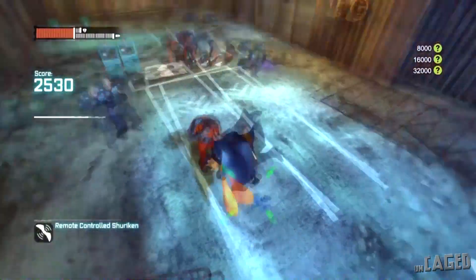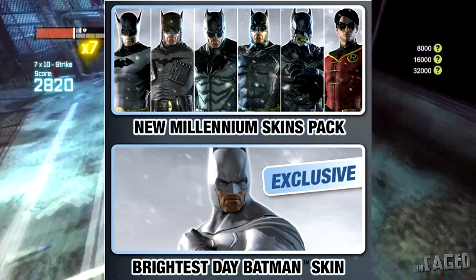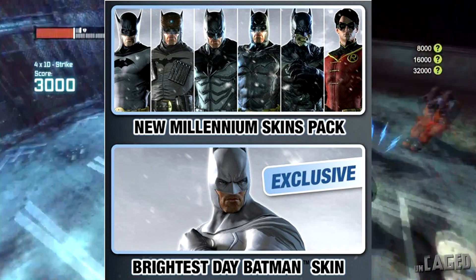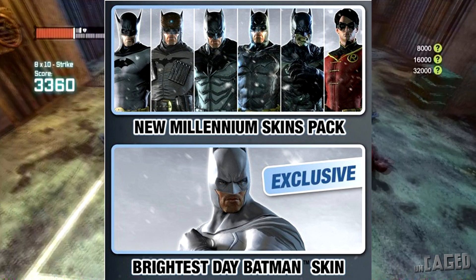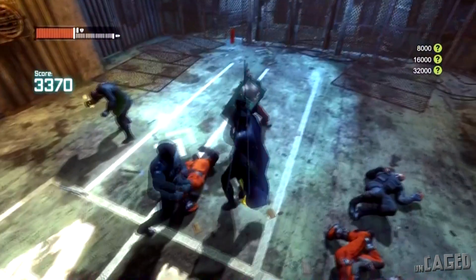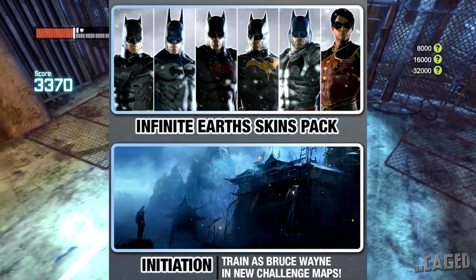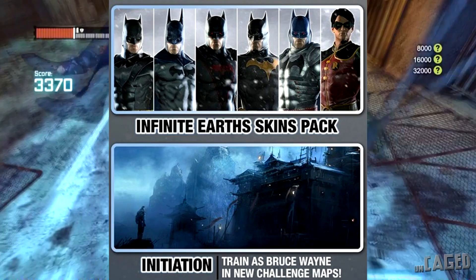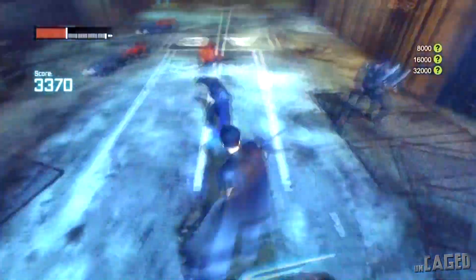On top of those, there are skins from the season pass. The New Millennium Skin Pack comes with one Robin skin — which I think is kind of stupid. They've got all these Batman skins, and Robin only gets one while Batman gets five. The Robin in the New Millennium pack looks like the Tim Drake skin. And then in the Infinite Earth Skin Pack, there's another Robin skin that I don't know the name of — it just looks like a classic Robin skin.